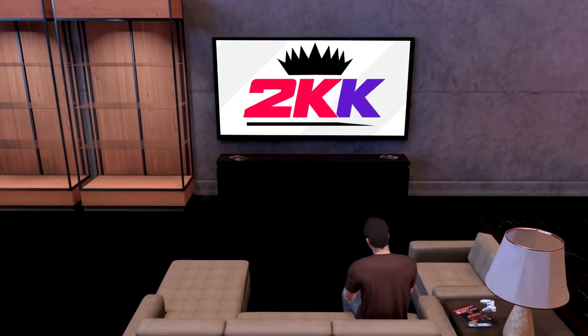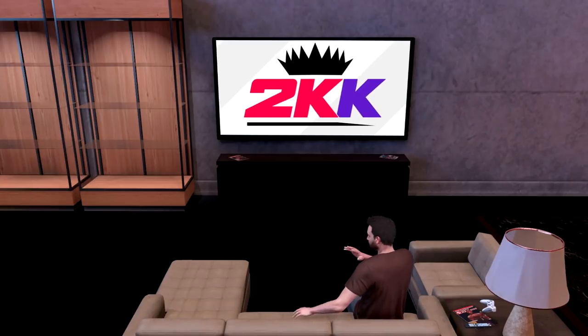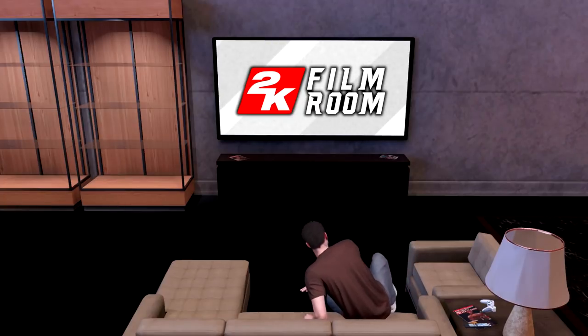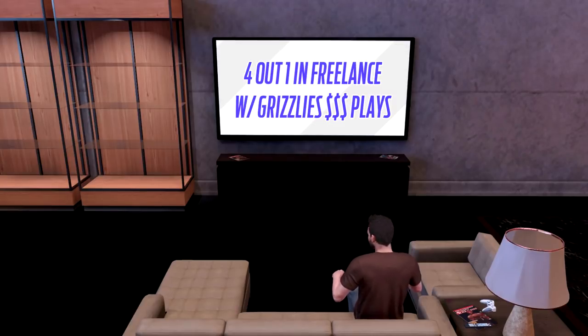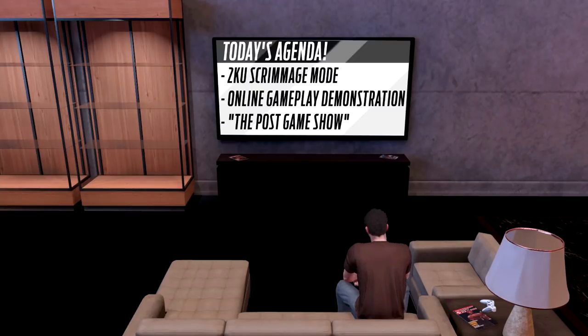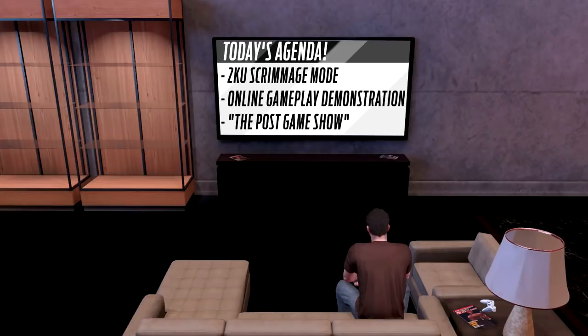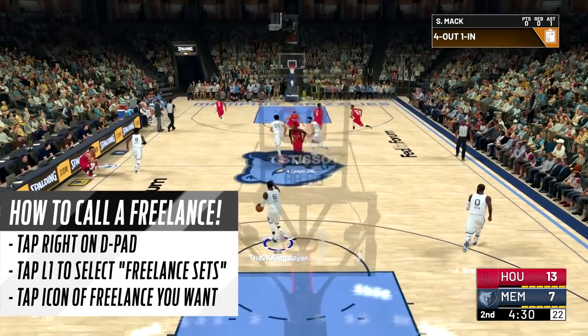It's 2K Kingslayer, aka 2KK, back again in the 2K film room where we break down various gameplay. Today we're taking a look at the four out one in freelance, which a lot of you asked me to cover, and we're mixing in some Memphis Grizzlies money plays. We'll start in 2K scrimmage mode, then show an online gameplay demonstration, and finish with the post game show.